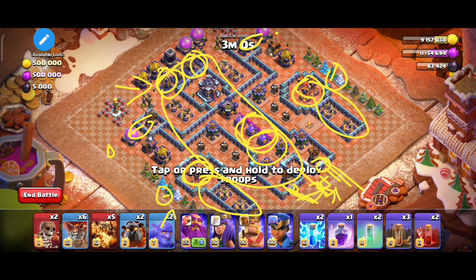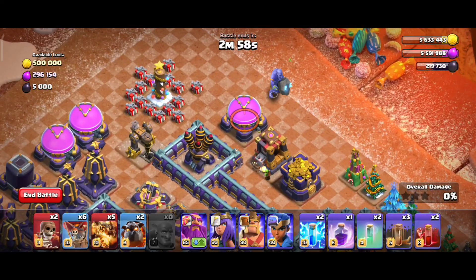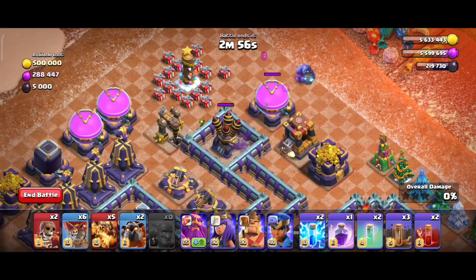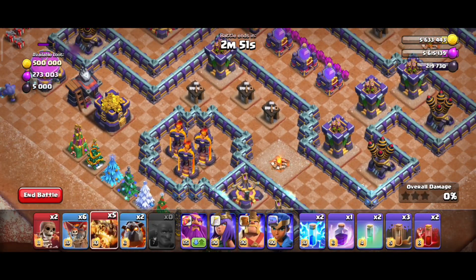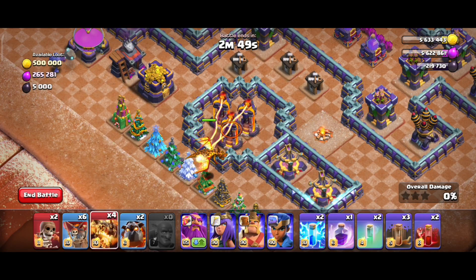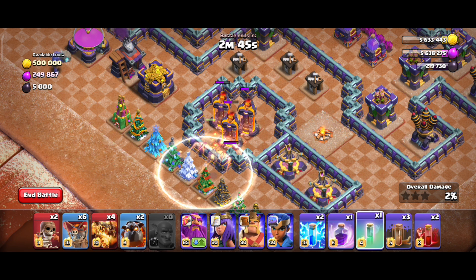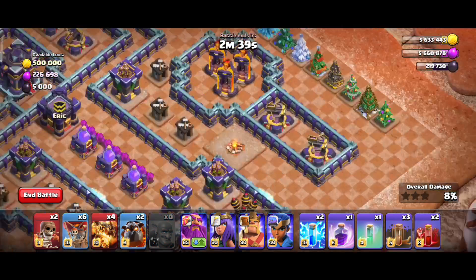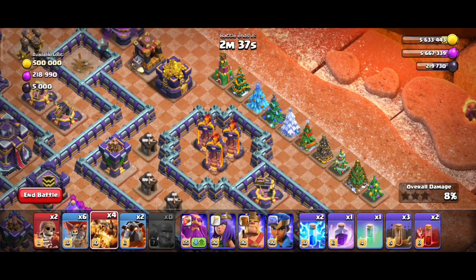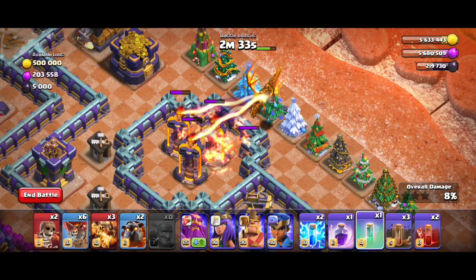We have planned to start the attack of Bowlers. The air defense is going to be the first target. Our attack will then move to the second target. Once you have the first target, you will be able to go to your next target. Then you will need to command. You can see a third target — you need to support the attack and hold the third target.